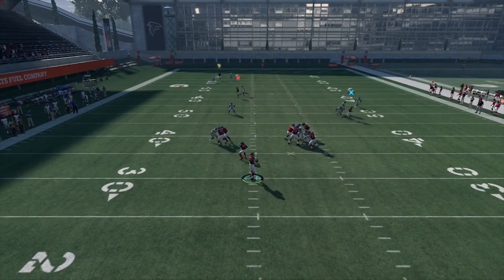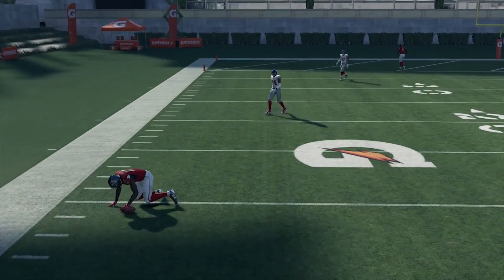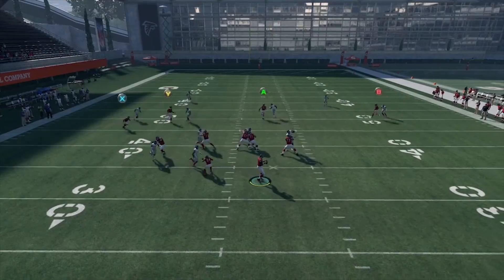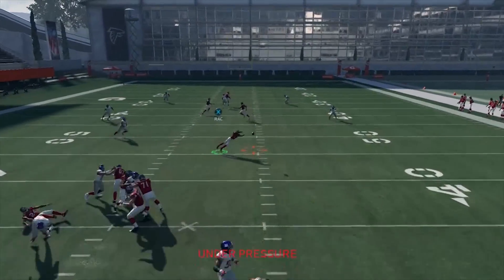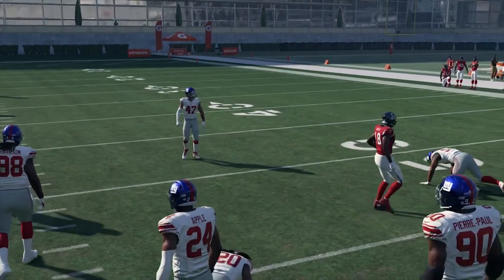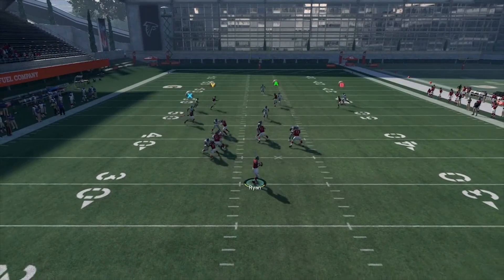Here we go — it's just man coverage and you see he just torches Janoris Jenkins. That's Mohamed Sanu on Janoris Jenkins. Speed matchup was bad, but we still won because the route is that good. I like to put the baby in route on X so you have another pressure release to make them play more zones, bring them down closer to the line, and that way you can hit the big play.